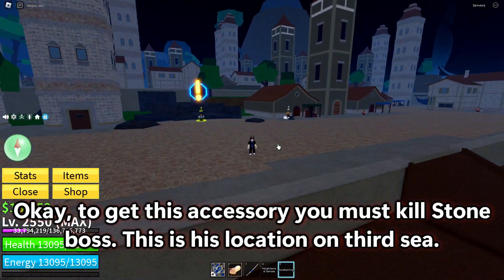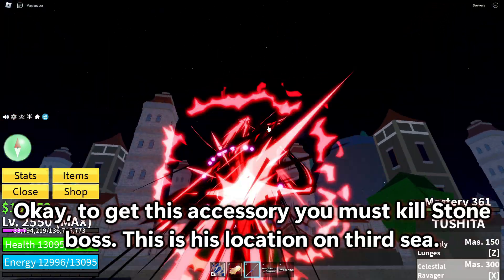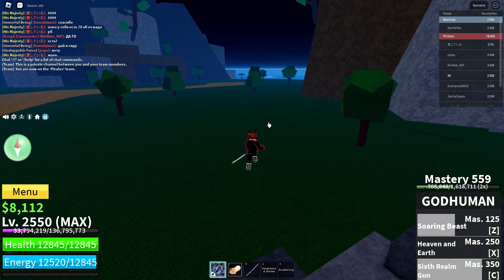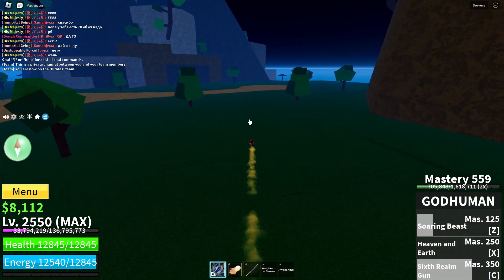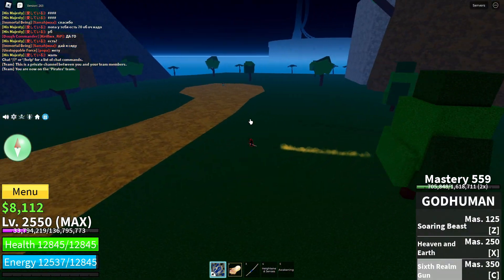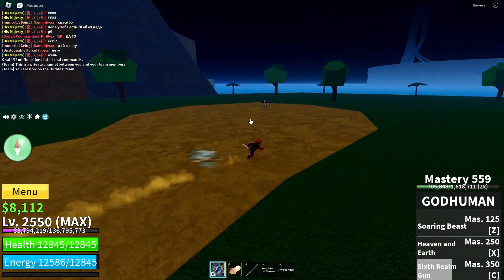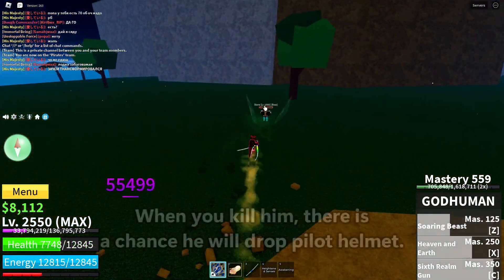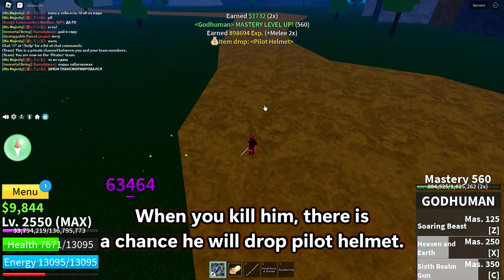Okay, to get this accessory you must kill the Stone Boss. This is his location on the 3rd Sea. When you kill him, there is a chance he will drop the Pilot Helmet.